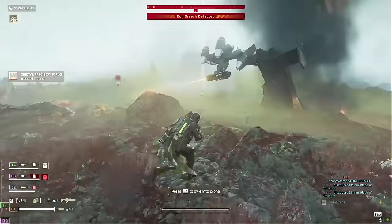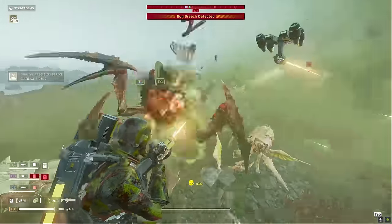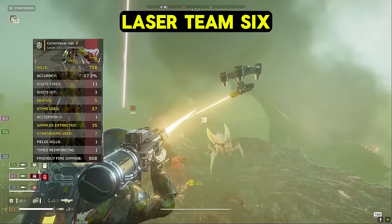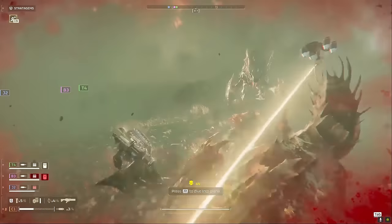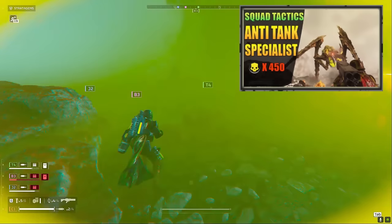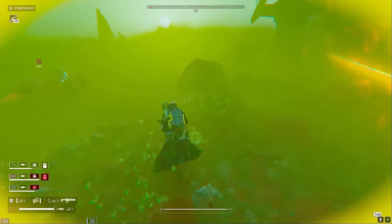When I craft a loadout, I usually pick one or two weapons I want to use, then build the rest around their strengths and weaknesses. Let's take a look at our first example, a build I call Laser Team 6. The very first decision when making a new loadout is what niche we want to fill on a team — a stealthy saboteur, a dependable all-rounder, a chaff-clearing maniac, an anti-tank specialist, or a host of other roles. For this first one, we're focusing on chaff clear, but I don't leave my divers stranded — you always have at least one answer to any threat the bugs have.